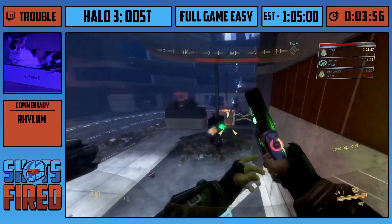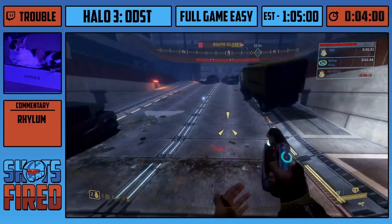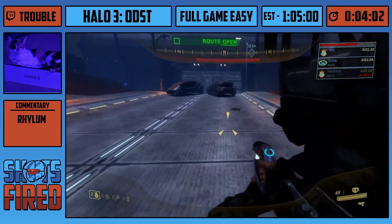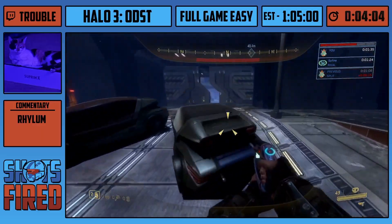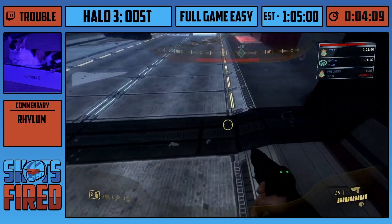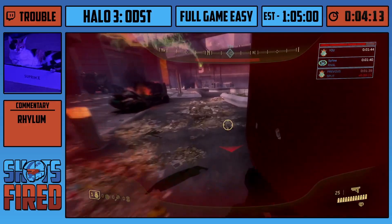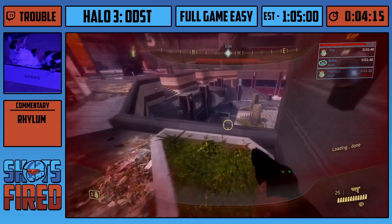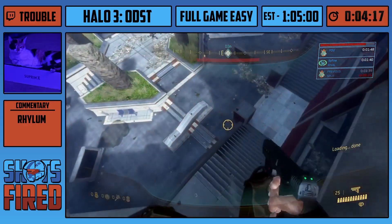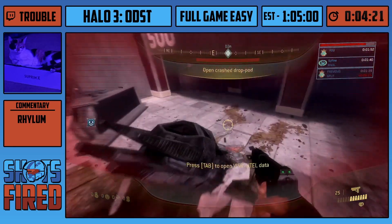Coming up to the spinal area, he's going to use the plasma pistol on the brute there, hoping he would get mad — but he didn't. No berserk. There's also another trick you can do there called hunter car boost, but I don't think many people do it in full game runs. Not extremely consistent. A nice slide at the end right to the end.